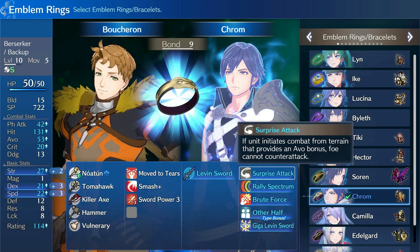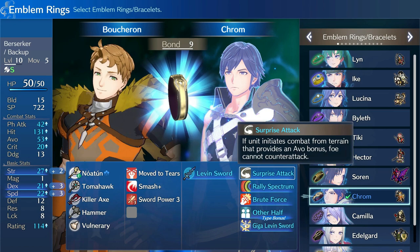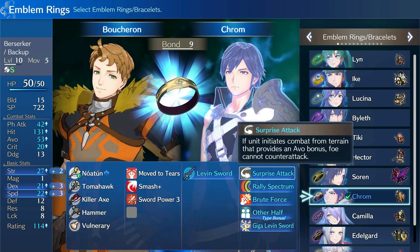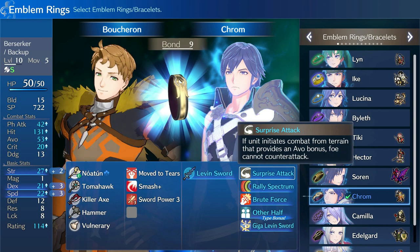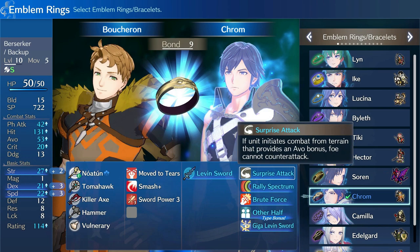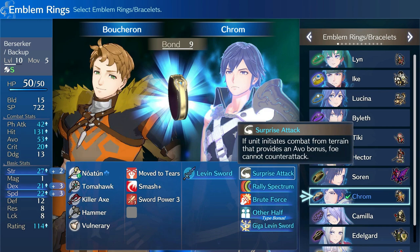One of the most exciting things to me is Surprise Attack: if the unit initiates combat from terrain that provides an avoid bonus — any terrain — the foe cannot counterattack. You've got to remember, this is a glass cannon build. Boucheron doesn't have great defense, res, or luck, so we want to avoid damage when going for big Brave attacks. Surprise Attack lets us open on an enemy and hit them up to four times without any counterattack. It's excellent.